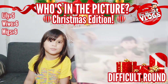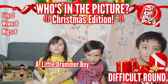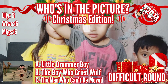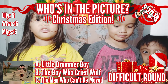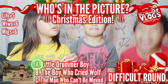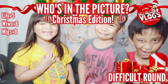Here is the next photo. Let's see if you can recognize this one. Is it A — Little Drummer Boy, B — The Boy Who Cried Wolf, or C — The Man in the Field? Kuya Migs answers A, Kuya Wivo answers B, Ate Lily answers C. The correct answer is Letter A — Little Drummer Boy! That's 2 points for Kuya Migs. Scores: Migs 8, Wivo 6, Lily 5.